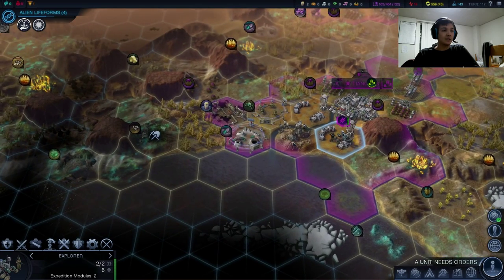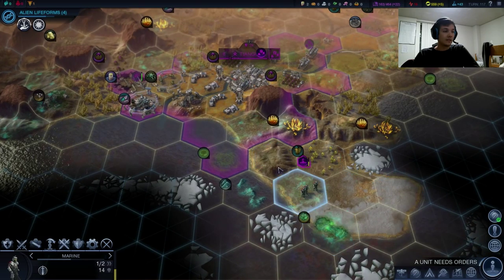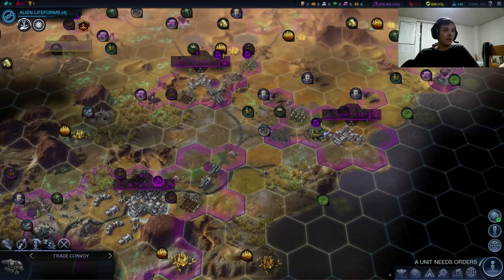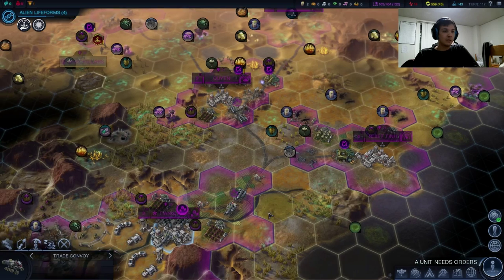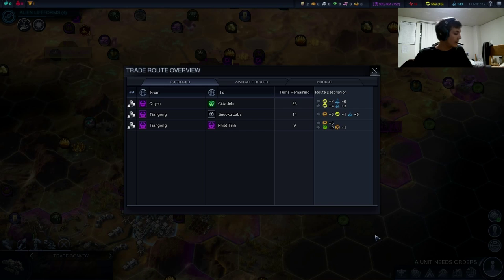We have a PAC Explorer right now. I'm going to see if I can't get him over by the crashed satellite. We're probably going to have to bring in our Marines here. Also last time we were able to clear out the aliens down here, so now they are pretty much wiped off the face of this planet. Here we've got more trade routes pumping out of Tiangong. That's what we're doing with Tiangong right now. Let's go ahead and check where we have those trade routes going.